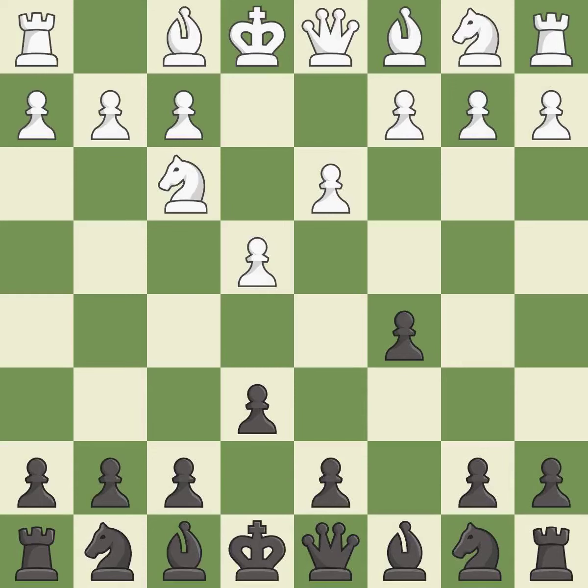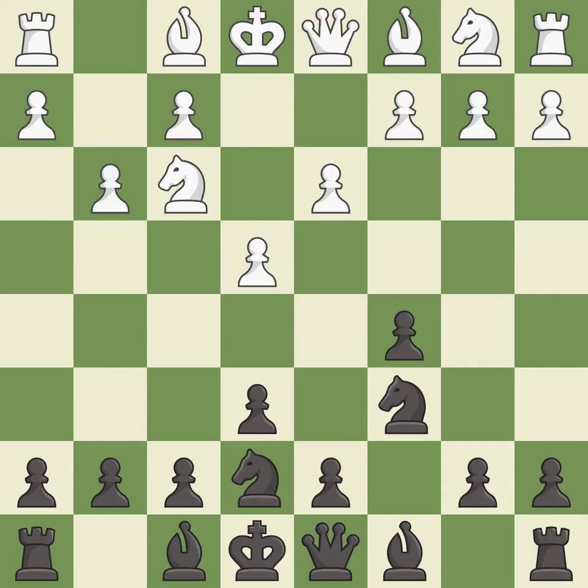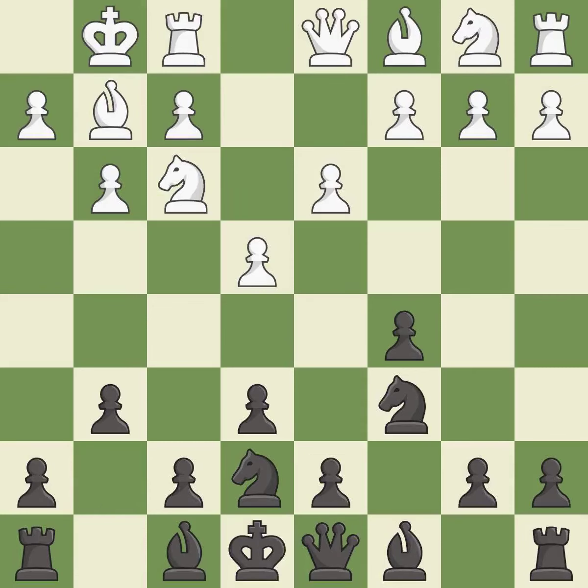The bishop is ready to be developed to an active square. This activates a knight by developing it off of its starting square, getting it into the action. This develops the bishop and gives it scope on the long diagonal. Castling gets the king to a safer square, out of the center of the board, while also developing a rook.